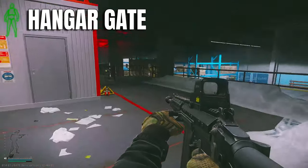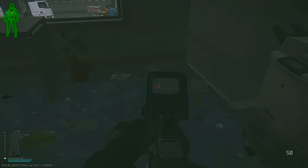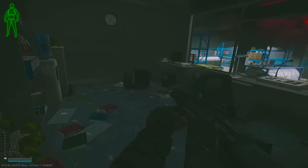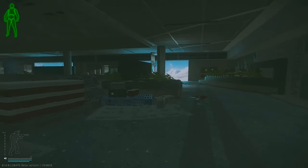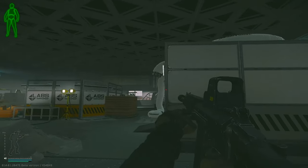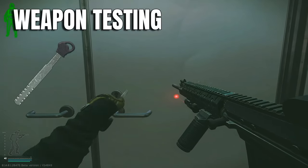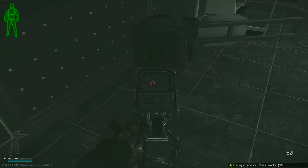First we'll start off at the hangar gate. There's a total of one rare spawn inside the button room here, as well as a PC. Next we have weapon testing — I'll go over this room again later in the video, but there's two high value spawns inside here.